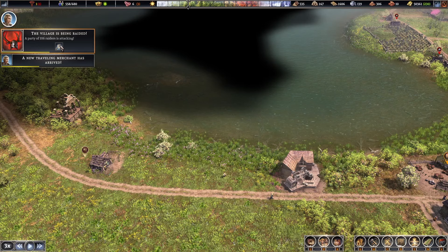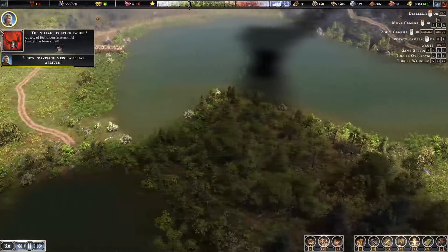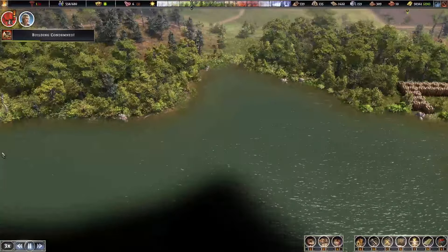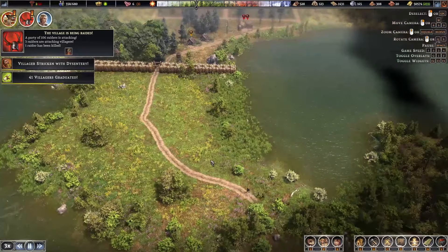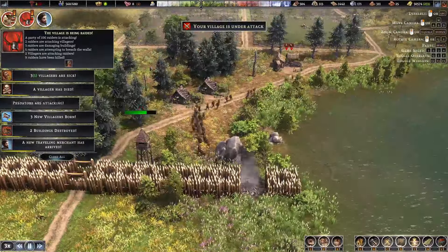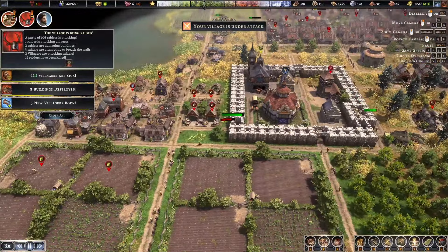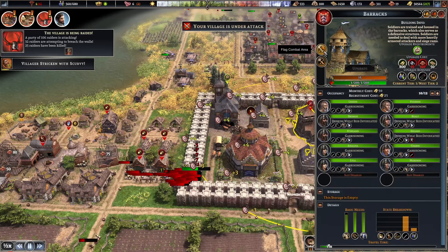Oh, we're being raided! 106 raiders — we really need to build some walls. They're way out in the black. They're coming this way. By the way we do have some towers built, hopefully they can help. There they are. Come on towers! Oh, they're coming in from the other side too! Sound the alarm, come on guys! I should probably send my soldiers in — go guys go!